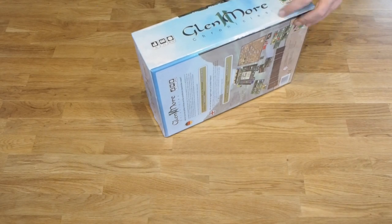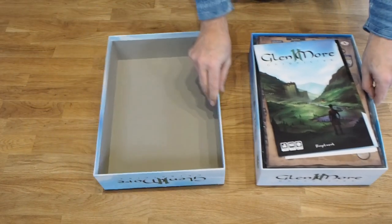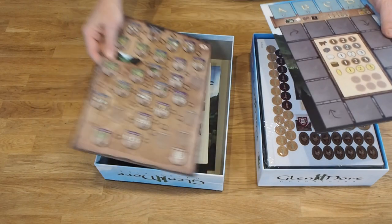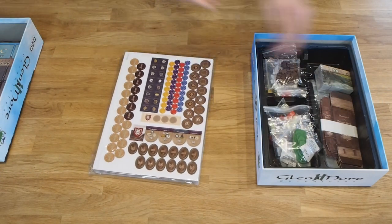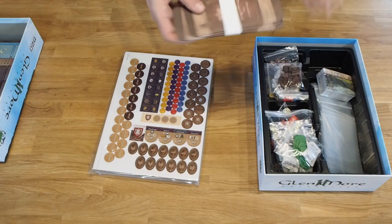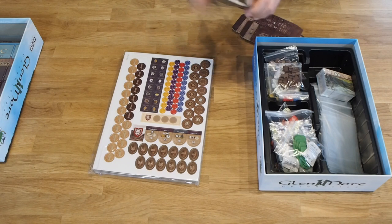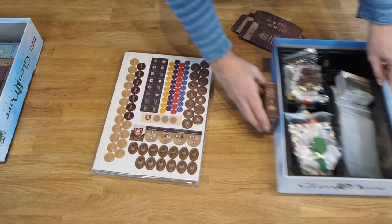We start by unwrapping the box. We have the rule books, the stickers which you can use later, the clan board and the rondelle. I would suggest that you first take the chronicle boxes and assemble them — there are eight of them. Chronicle one: dragon boat races.